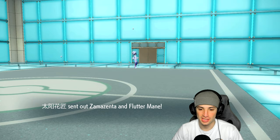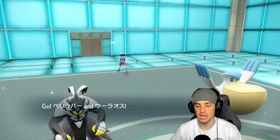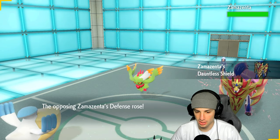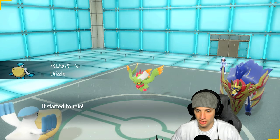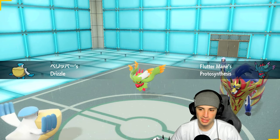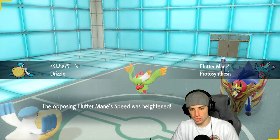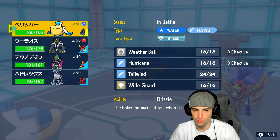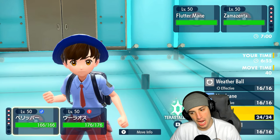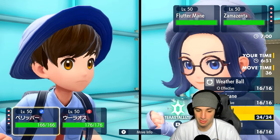They end up going Flutter Mane and Zamazenta. I can hit really hard here with Surging Strikes — my only problem is Flutter Mane potentially outspeeding us with Booster Energy. Yep, there it is, Booster Energy getting speed. I think we want to Protect with Pelipper and then try to set up Tailwind. Actually, I'm going to go Wide Guard here and play this one smart, then go straight into Surging Strikes to get rid of Flutter Mane.